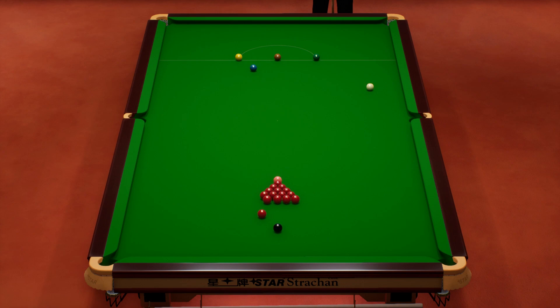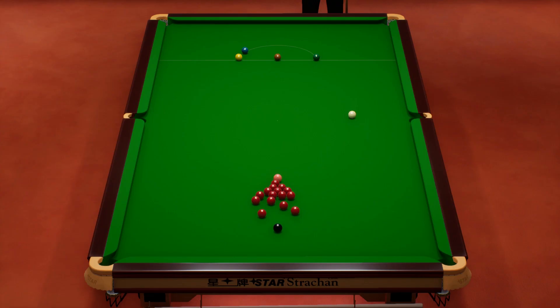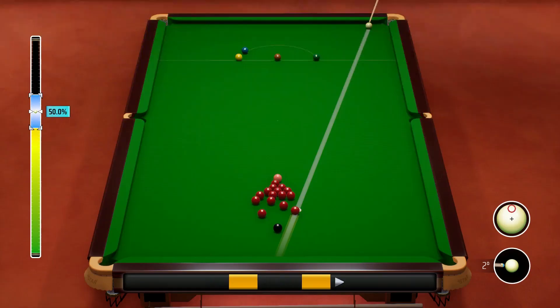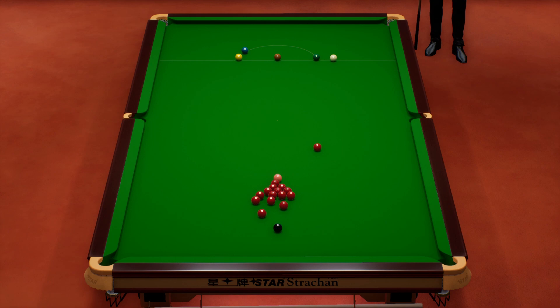That's not the best of break-offs though. Hopefully we can get the better of Judd, but it is only a 4-frame lead at the end of the day so he could come back. We've got to be careful. There's a possible red in this left corner pocket — shot to nothing. Taking it on... oh, very thick that time. But look where the cue ball came to.